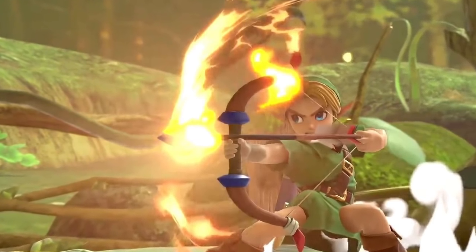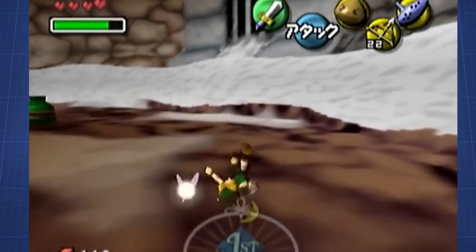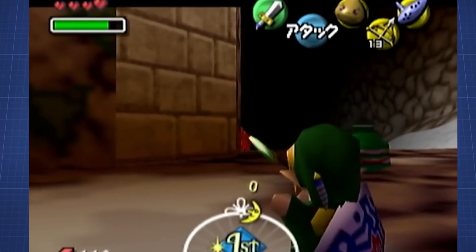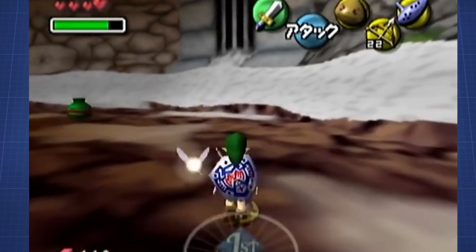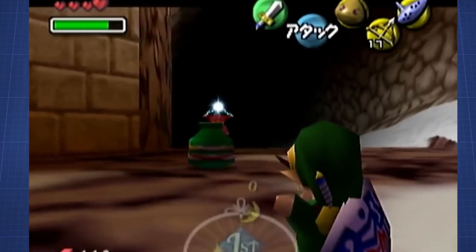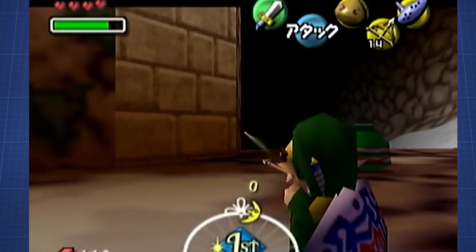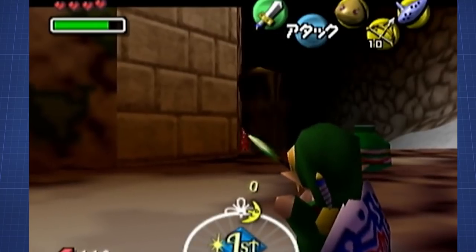It doesn't really matter whether we have the Goron Mask or not for this fight, since the fastest way is shooting him with arrows. But in order to shoot him with arrows properly, we need to keep Goht in a specific position. This is basically done by being too slow and behind him, which will force Goht to turn around and start shooting us with electric lightning if we're in range. If we are not in range for a long time, Goht will start running in the opposite direction, which is something we want to prevent.